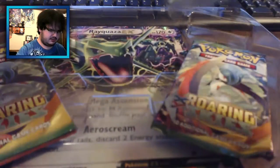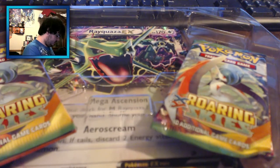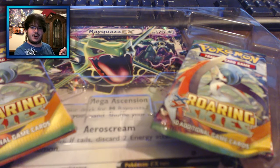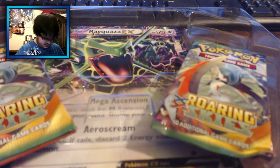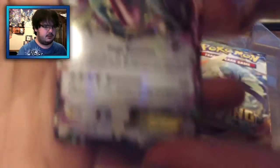I need to separate this so I can keep the TCGO code face up. Good thing I caught that, because I want my Rayquaza EX box TCGO code for sure. Don't want any of you guys taking it. I got a little bent there, but the card itself is okay.